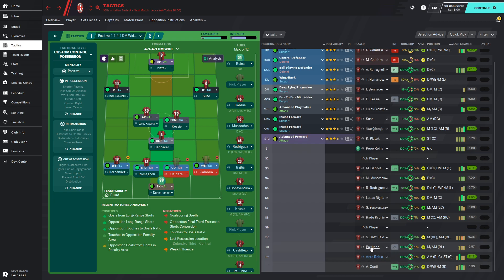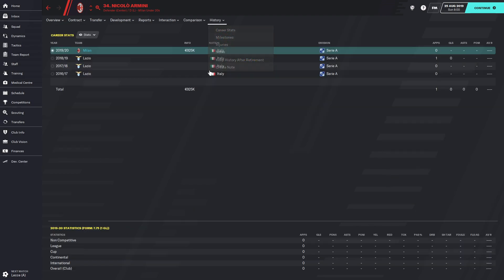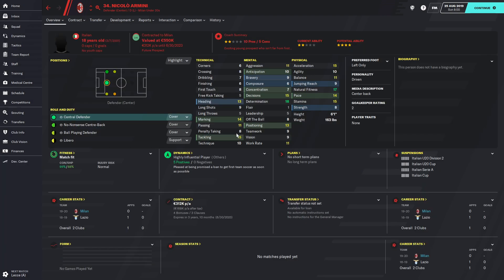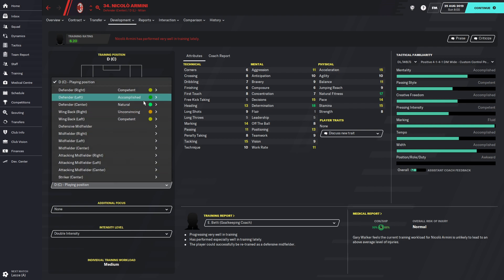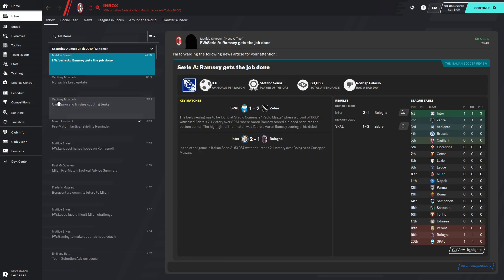For transfers I got Paulinho, Riccardi, and also a free transfer — Niccolò Armini from Lazio. He's a youth prospect they didn't give a professional contract, so I just approached to sign him. He has the potential to be a very good defender, and I'm actually going to move him to the first team and try to give him some time on the pitch. That's it for our transfers.